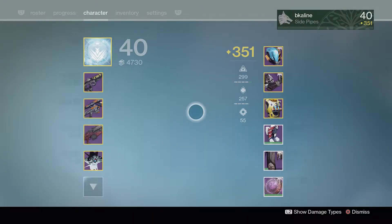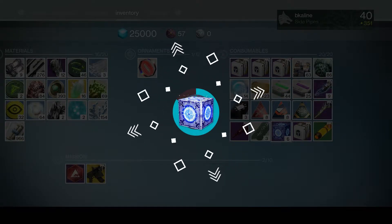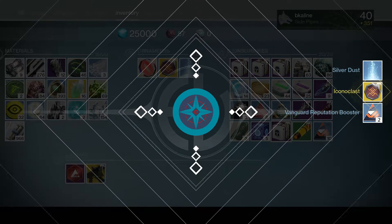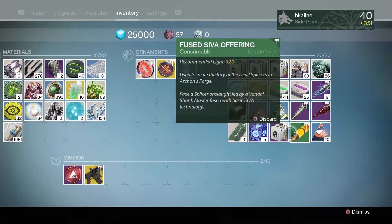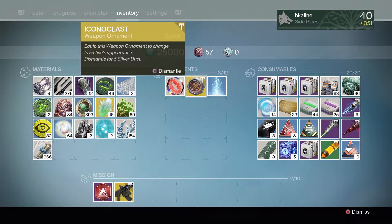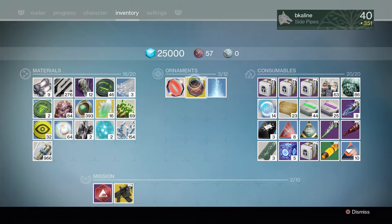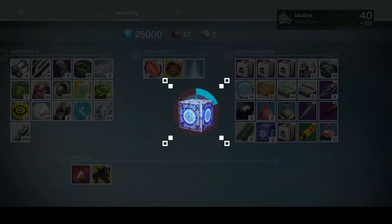Let's go ahead and open our first one, shall we? Here we go, see what we get. We got the Icon Class and some silver dust — nice. Let's see which one that is for — change the Invective's ornament. I hope that is the one I want, the Invective one.